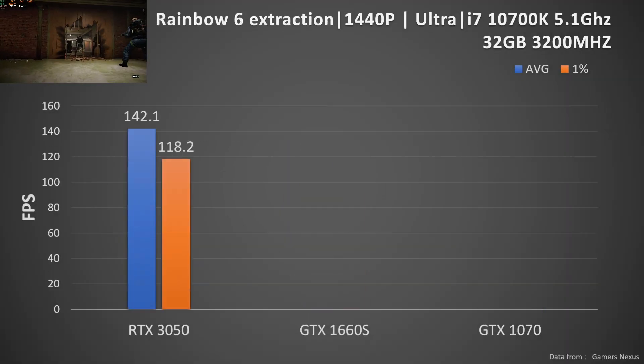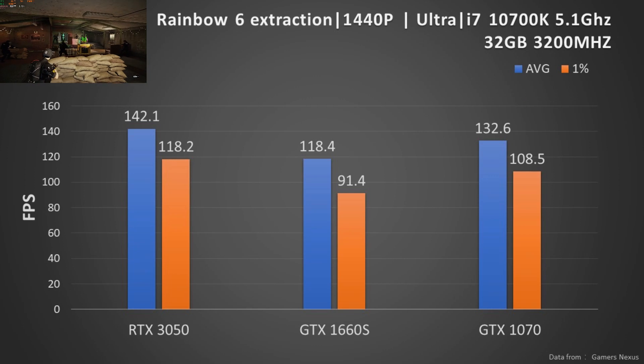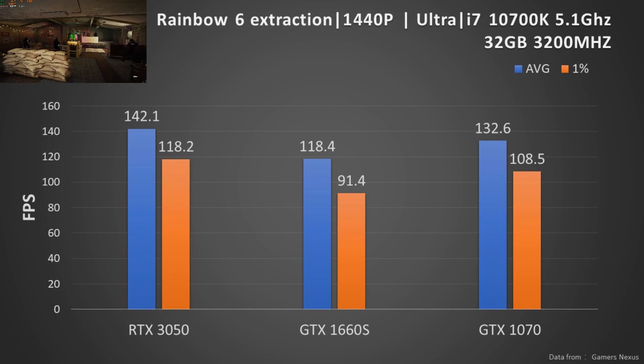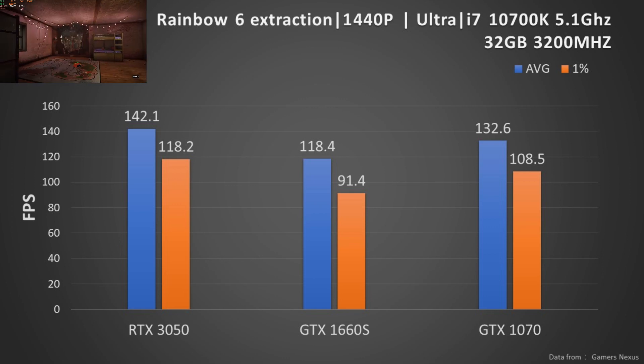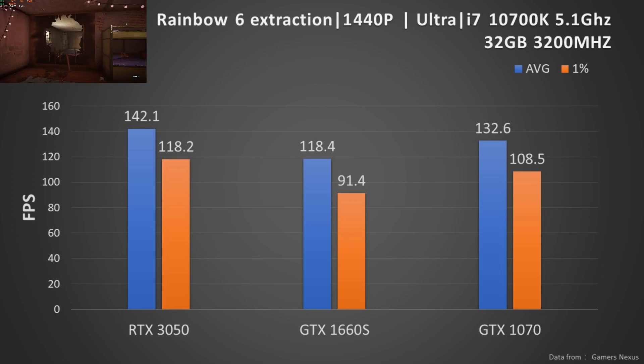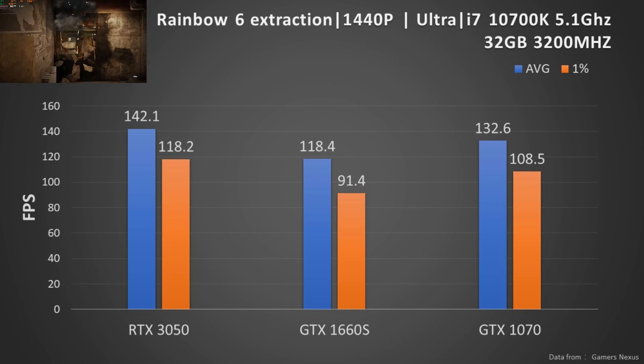Next, Rainbow Six Extraction again but at 1440p resolution. The 1660 Super is still falling behind by 13%, but you shouldn't worry about your gameplay experience unless you are really playing it with a high refresh rate monitor.